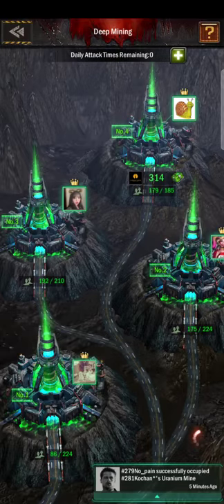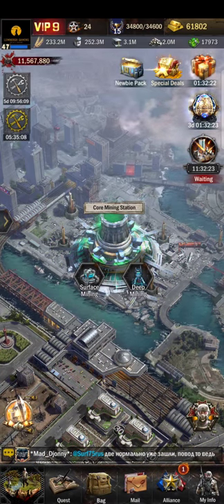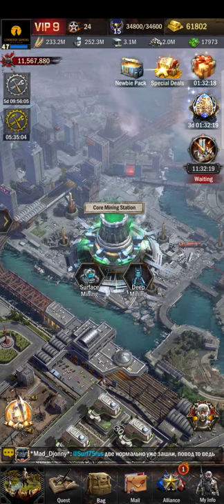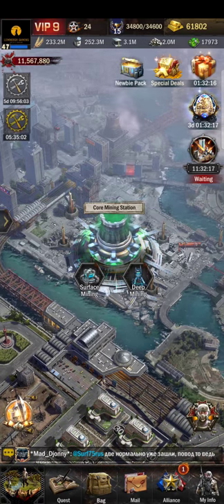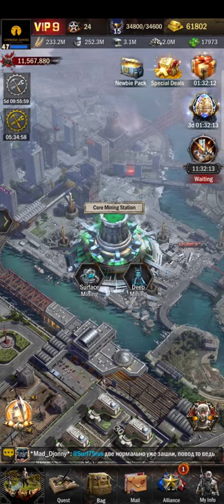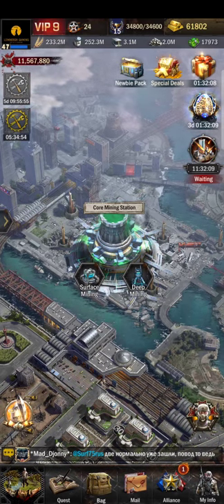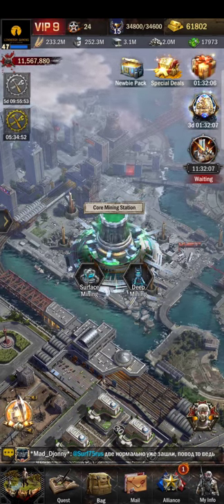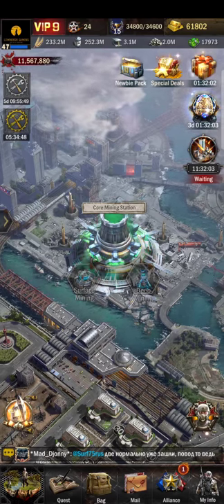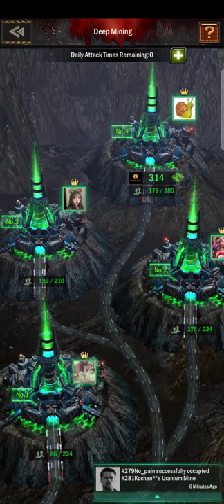In order to unlock deep mining, it needs a bunch of resources. I'm going to try to find that and link it in the description. But to open up your deep mining, it's somewhere in the whereabouts of between 20 to 40 minerals and steel.